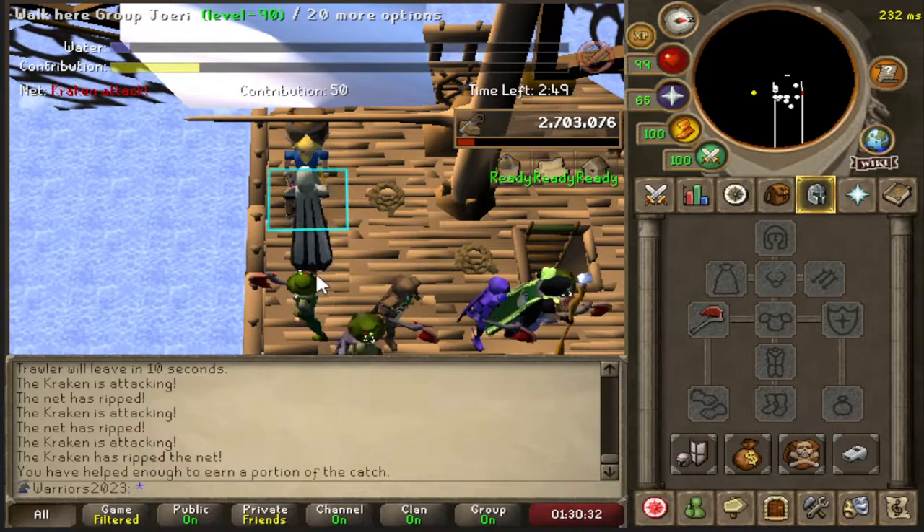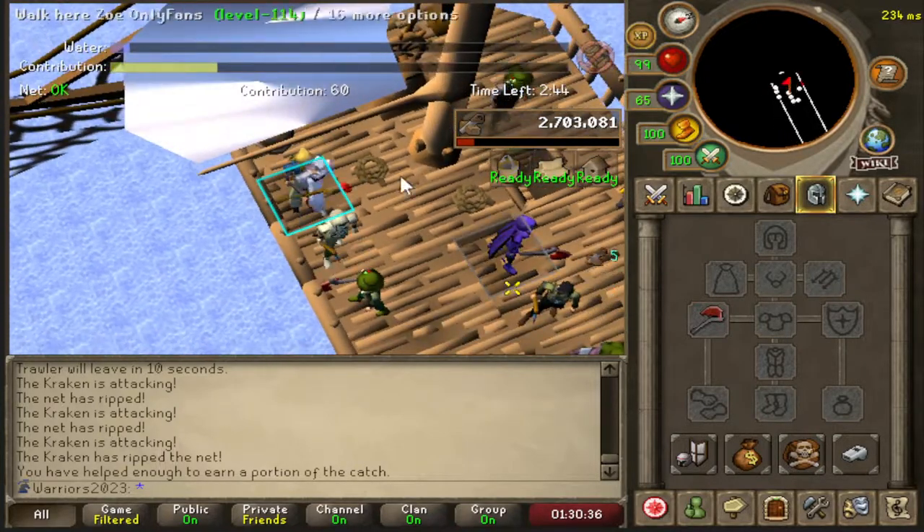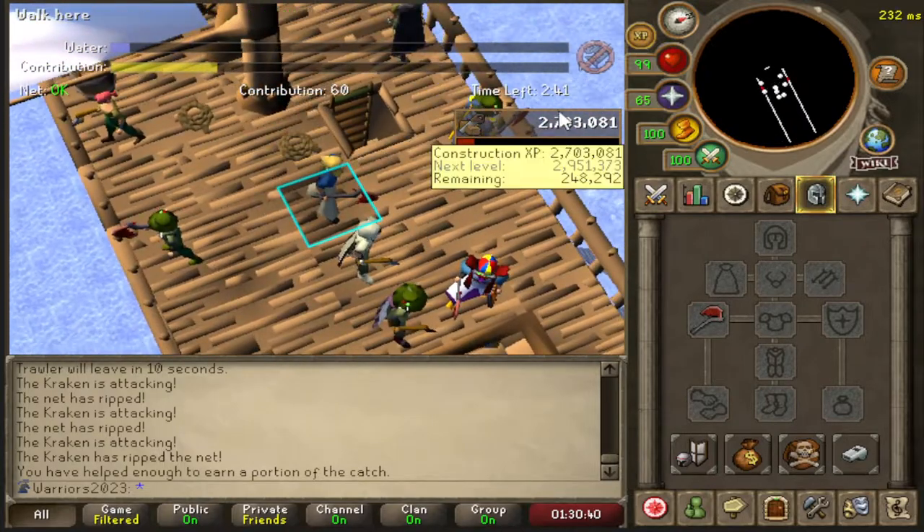So if you just wait, other players will run away, but you just wait and it'll spawn again and you hit it. Now once you have 50 points, you can just sit in the middle of the boat and AFK until the time runs out.